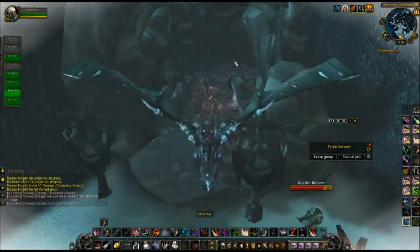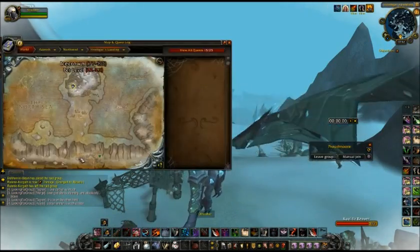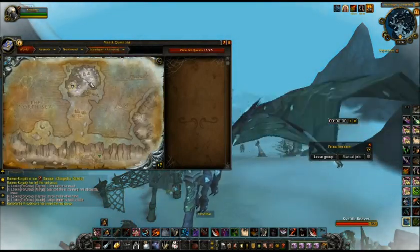To do this farm you're going to have to have a rogue. The location is Icecrown — you go to the Argent Tournament Grounds and fly up to Hrothgar's Landing.